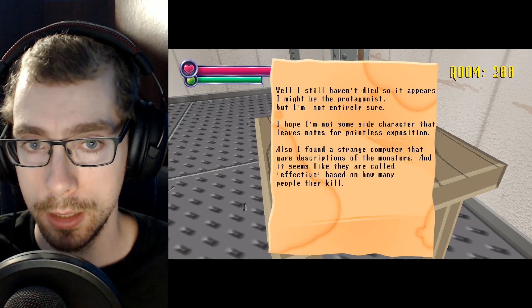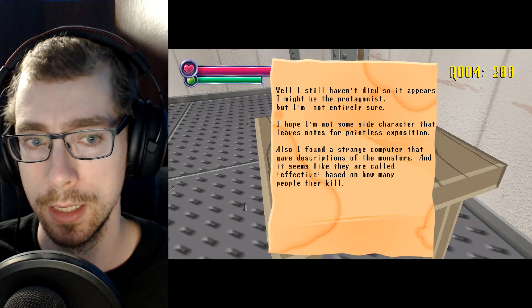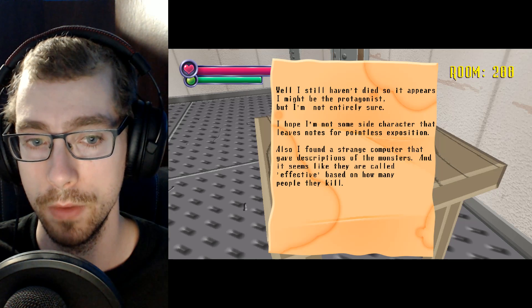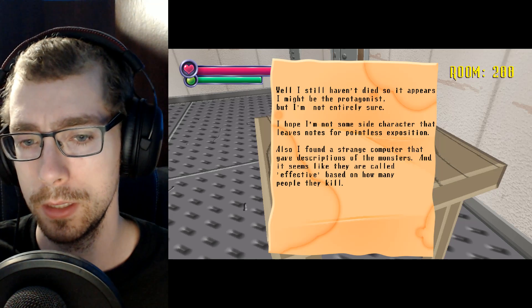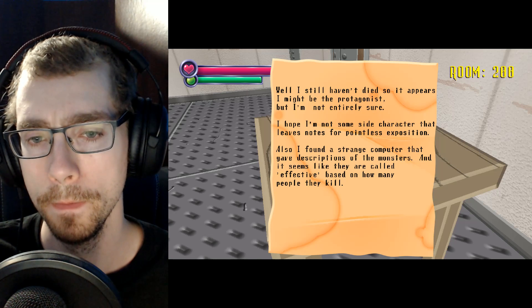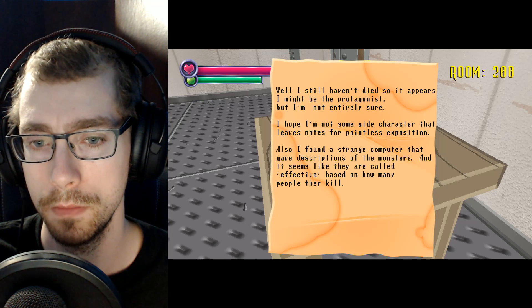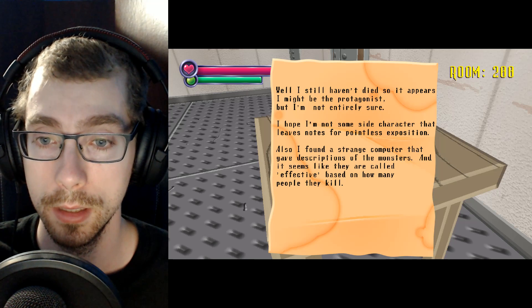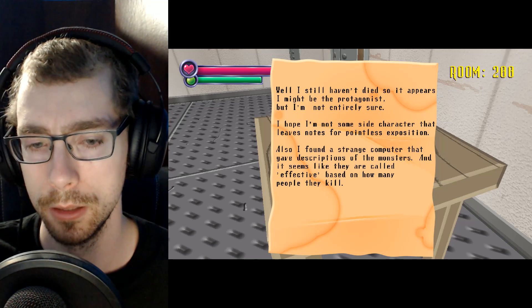I still haven't died, so it appears I might be the protagonist, but I'm not entirely sure. I hope I'm not some side character that leaves notes for pointless exposition. I found a strange computer that gave descriptions of the monsters, and it seems like they are called effective based on how many people they kill. So this is a different individual. You have to wonder if the individual maybe leaving these notes as a side character might be Spooky herself, and she got taken out or something. Not sure, but we love to speculate.